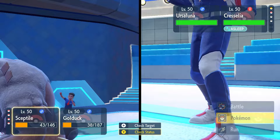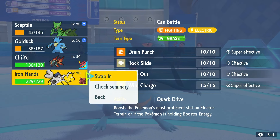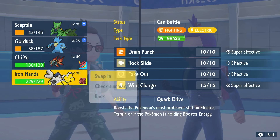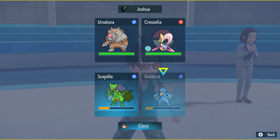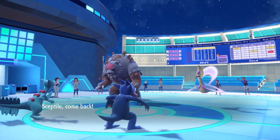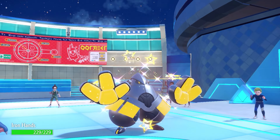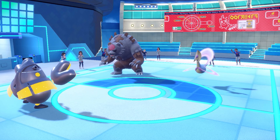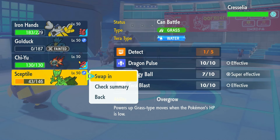Now I think I have to let both of these guys go down. Actually, I have Iron Hands — I can come in with Iron Hands on the Septile slot and let Golduck go down. He's going for Hyper Voice again, just wasting out Trick Room turns. Golduck goes down, Cresselia takes another turn of sleep. I'm coming in with Septile.